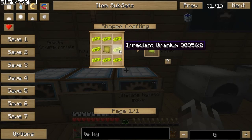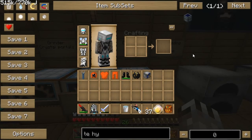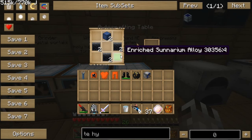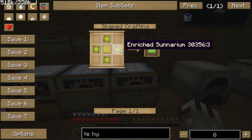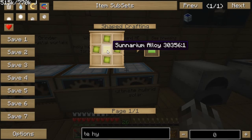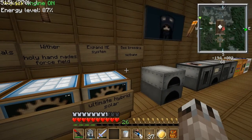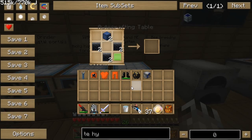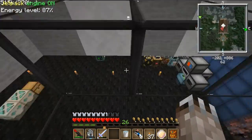To make the enriched sunarium stuff you need a bunch of uranium with glowstone. So the expensive part, if you already have advanced solar panels, is that the only expensive things you'll need to upgrade to ultimate hybrid are iridium, some UU matter, uranium, and gunpowder to make the TNT to produce these plates. It's 16 iridium total for the whole panel.